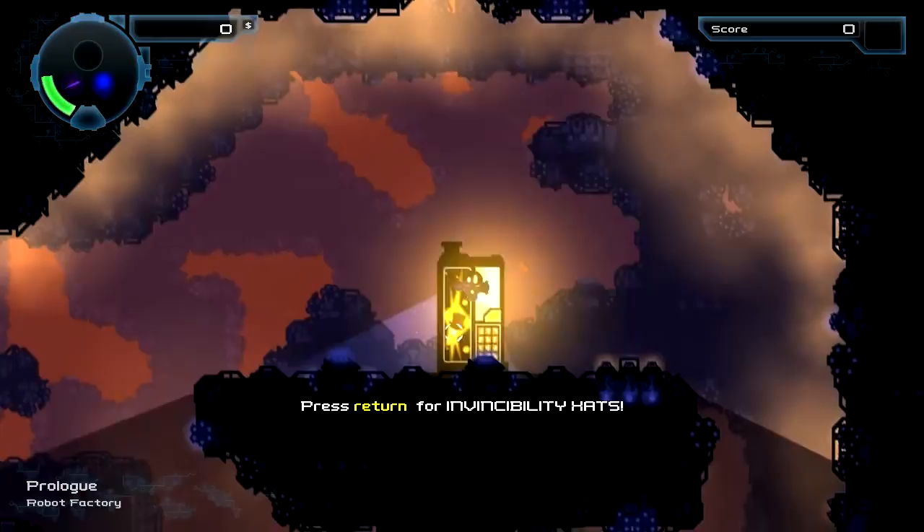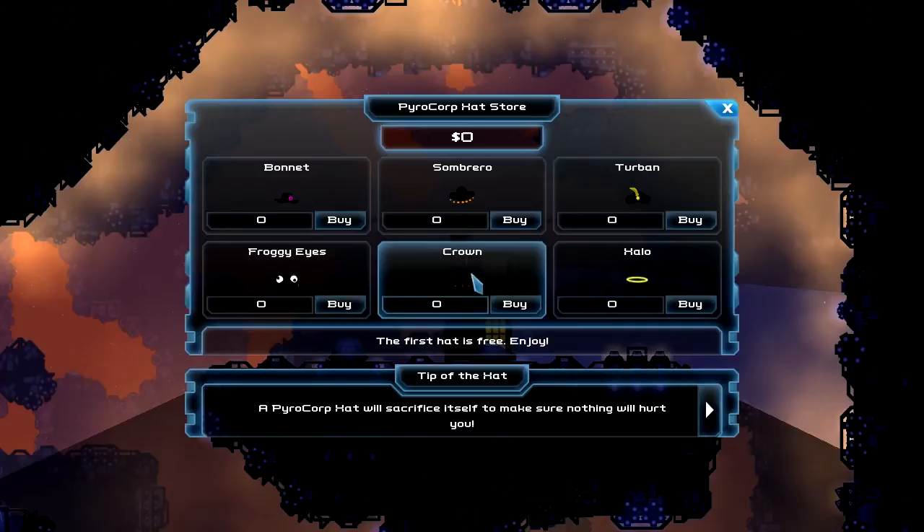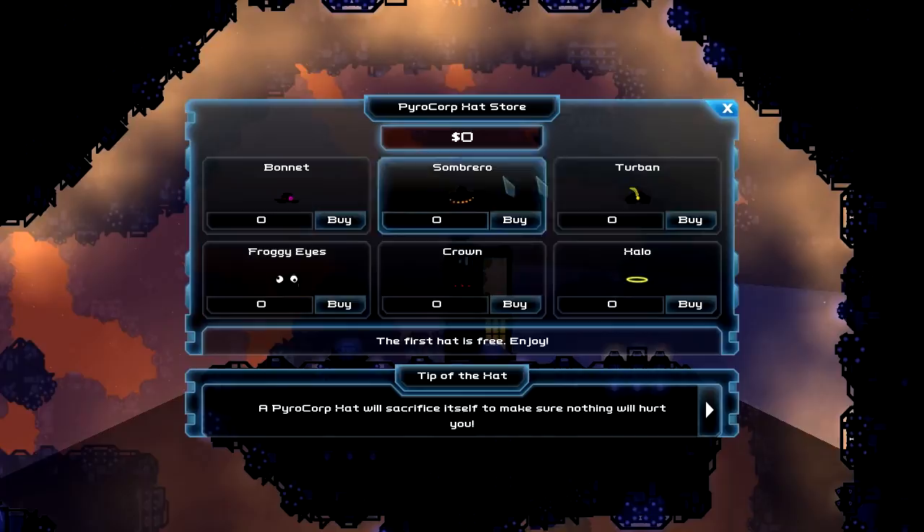Let's start a new game so you can see the beginning of the game while I talk a bit. So we have these vending machines. Here you can buy invincibility hats, which simply stops the first attack against you.